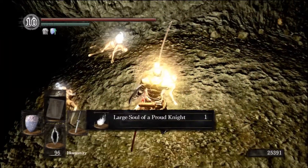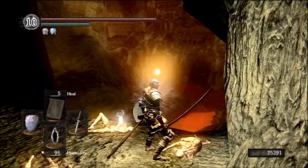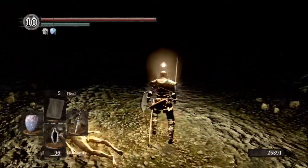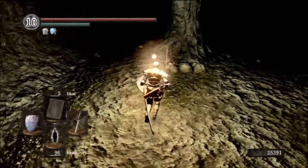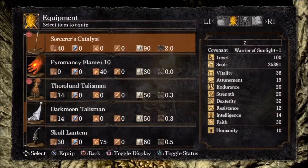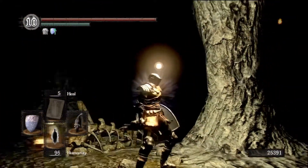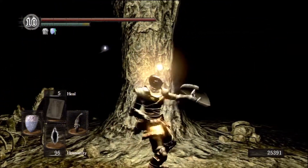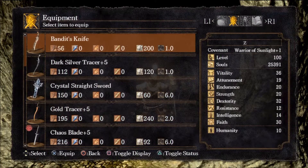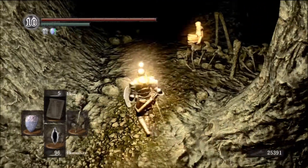Right here you've got some items. You've got a large soul of a proud knight, you've got the Skull Lantern which is a light source, and you've got the large soul of a proud knight again. So I'm going to keep my Light Spell while I'm here so I don't have to equip the Skull Lantern. But if y'all want to see what the Skull Lantern is — you can only use it on your offhand; otherwise you're just going to swing it. The Skull Lantern pretty much provides you a light source.